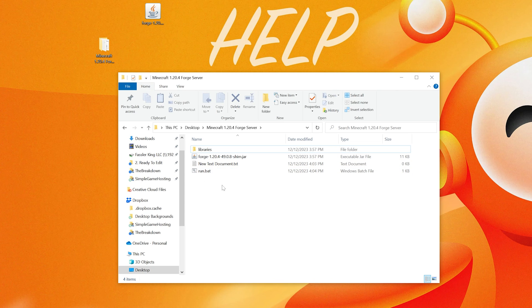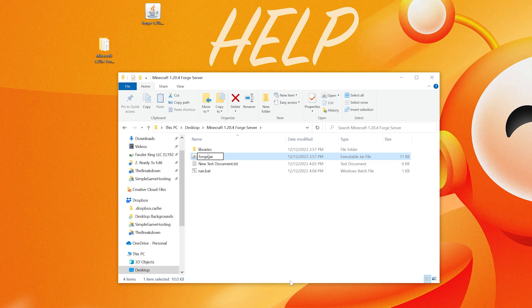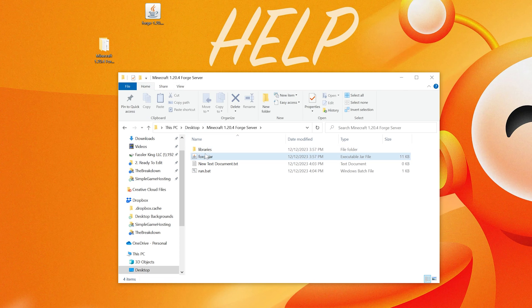Now rename the Forge file here. It's currently named something like 'Forge-1.20.4-version.jar.' Right-click and rename it to simply 'forge.jar' — all lowercase, exactly like that. If File Name Extensions are off, it would just show as 'forge,' but 'forge.jar' is what it should be with extensions on.